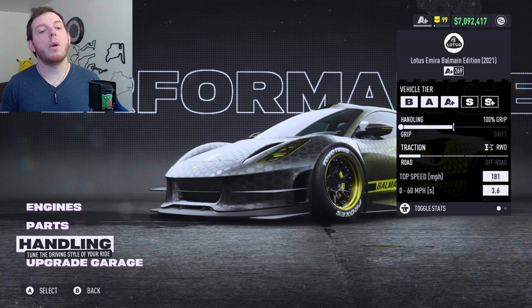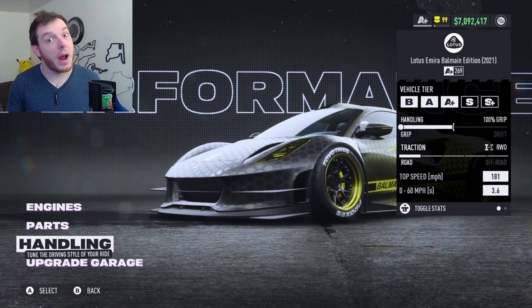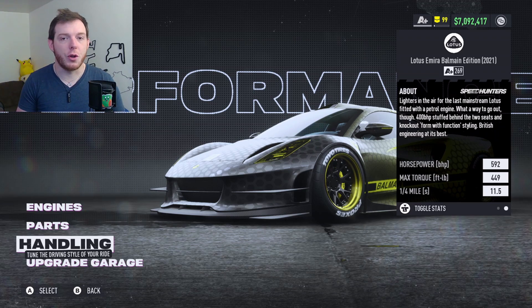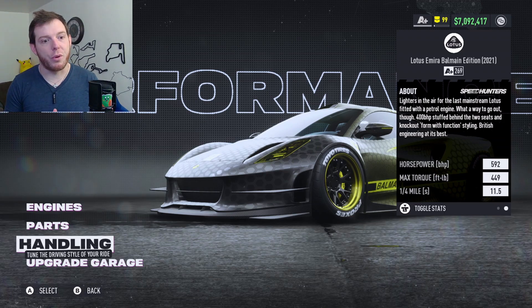That's going to give you the Lotus Emira Balmain Edition: 181 top speed — you'll hit it in a couple of different spots on the track. That's why this is a pretty good setup for the car. 592 horsepower, 449 torque. I've tried a lot of different configurations and wanted to bring you a solid specialist build for Colossus.